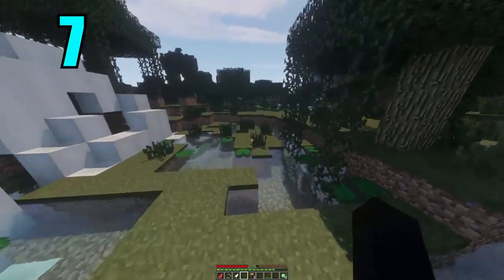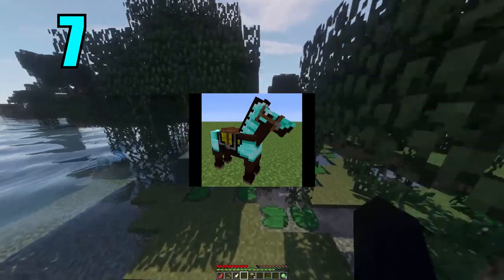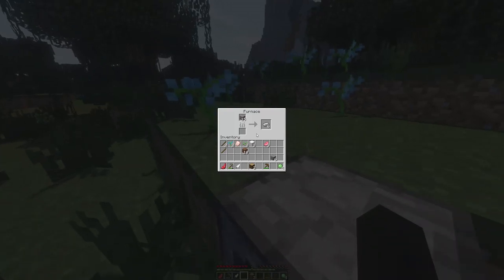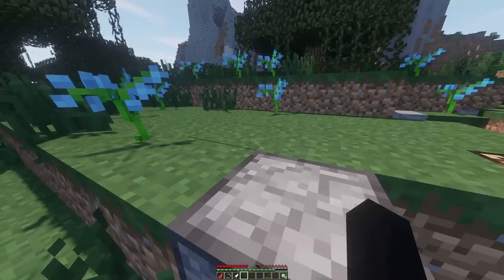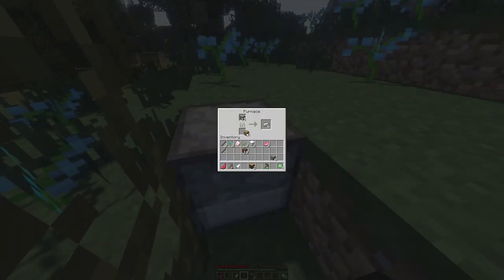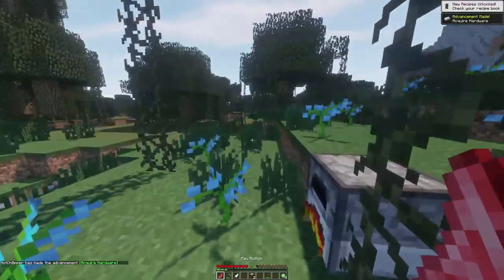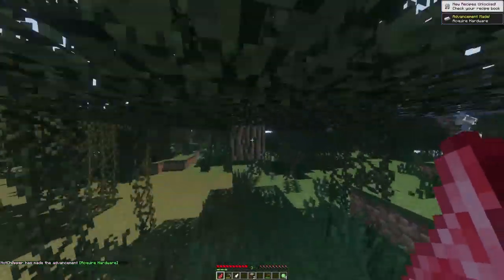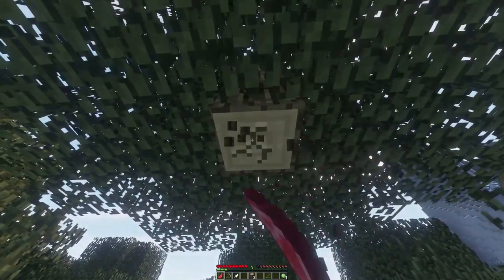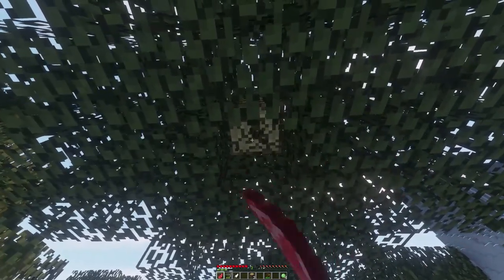Coming in at number 7 is horse armor. This isn't the hardest thing to come across overall, and in fact you can craft certain types yourself if you want to. But diamond horse armor has a super low spawn rate — less than 5% in most chests you'll be checking. If you haven't found it after searching many chests and you have diamonds to spare, you might as well just craft it. Iron horse armor is pretty easy to craft too. But there's no doubt that finding diamond horse armor naturally is not an easy feat.